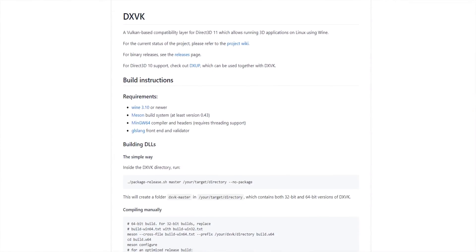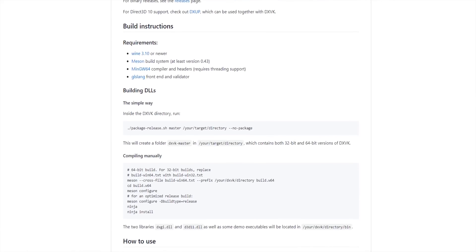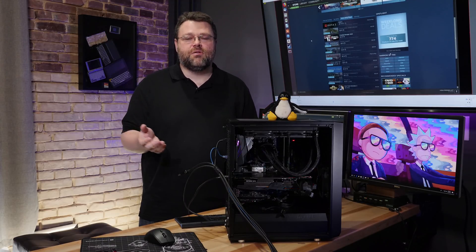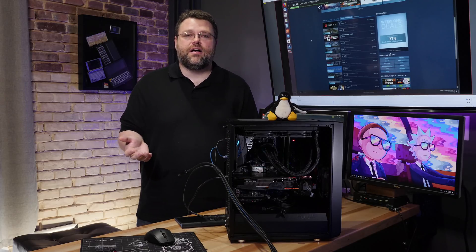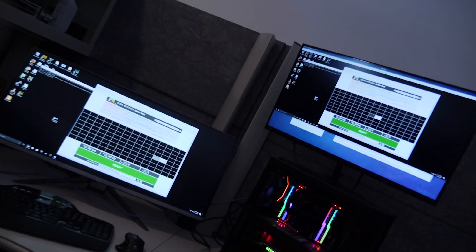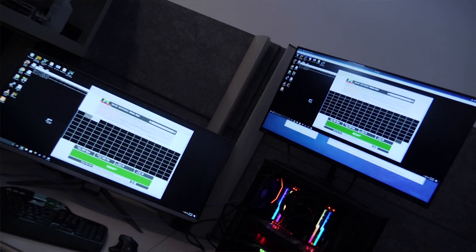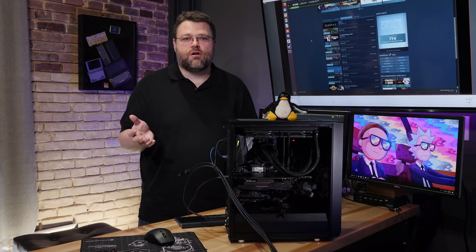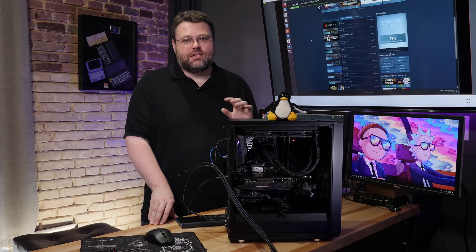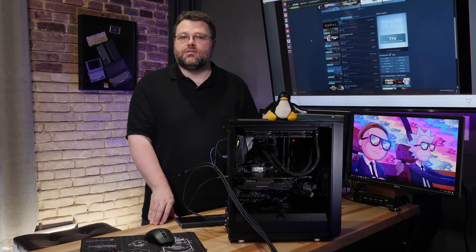Then we demonstrated Wine and DXVK — technologies that approximate the Windows API to hopefully let you run Windows games under Linux. DXVK does really awesome stuff like translating the Windows DirectX API to the more Linux-friendly Vulkan API for graphics. Then we demonstrated running a full fat Windows virtual machine on Linux, and finally we demonstrated Looking Glass, which lets you get graphics from that virtual machine to the host in real time, so you can run your games in a window on your host.